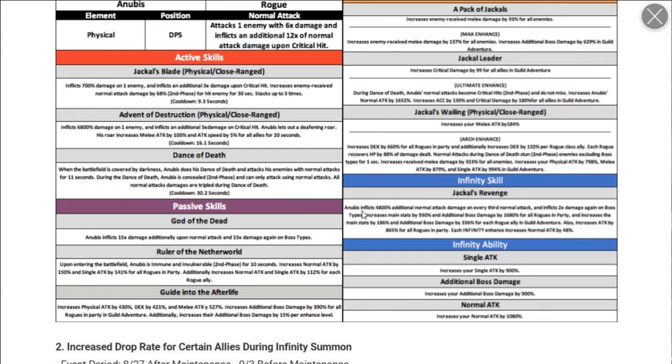Now for his infinity card — Anubis inflicts additional normal damage on every third hit, and inflicts times 2 damage again on the boss. Increases main stats significantly. That's actually a lot of main stats for him. I would recommend carrying at least 2 or 3 rogues — don't run a whole party of rogues since you'll have no tank or sustain and they'll all die instantly. At least 2 or 3 is fine so you still have a healer and tank.